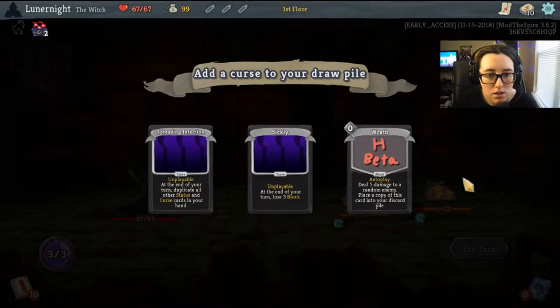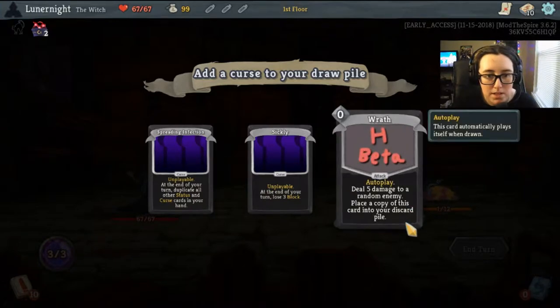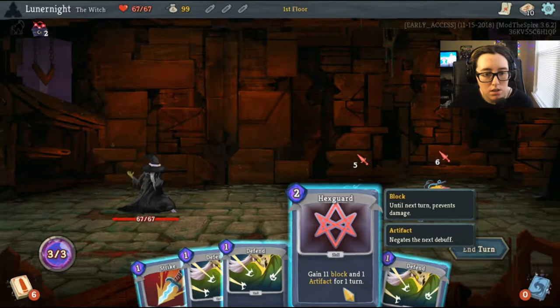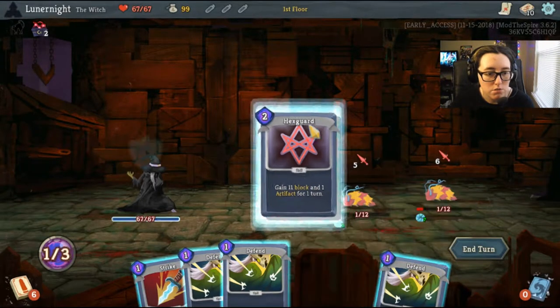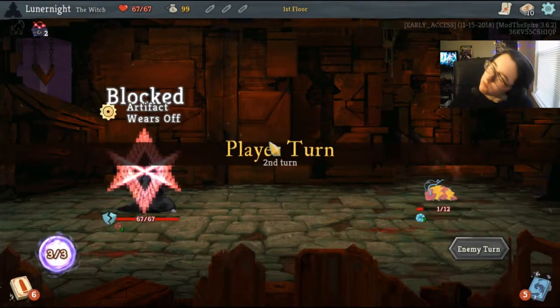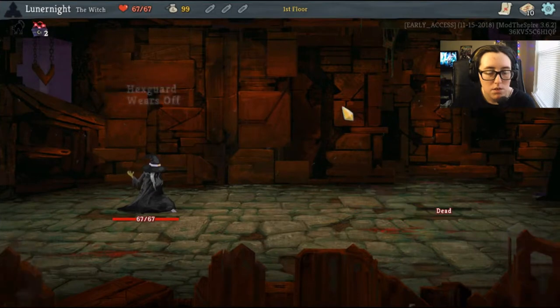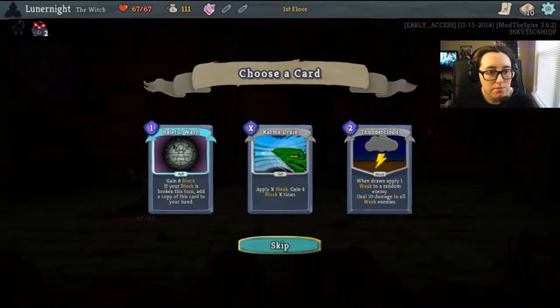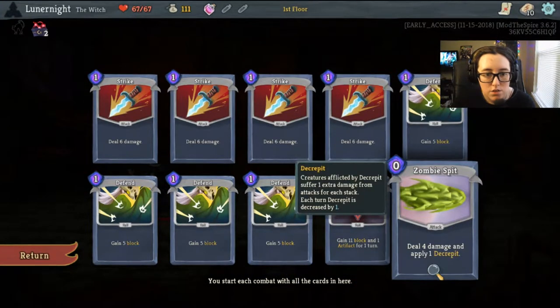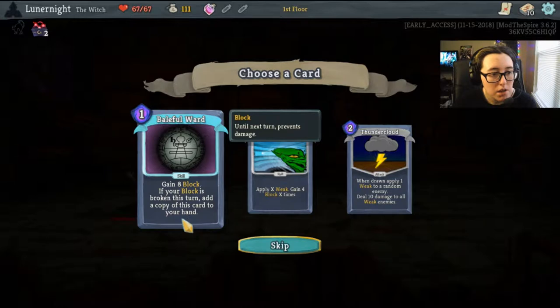Looking at some cards: add a curse to your draw pile, five damage to a random enemy, place a copy of this into your draw pile. Another card gives eleven block and one artifact for one turn, and deals six damage. I should see what my deck is — Decrepit: creatures afflicted by Decrepit suffer one extra damage from attacks for each stack, decreased by one each turn.